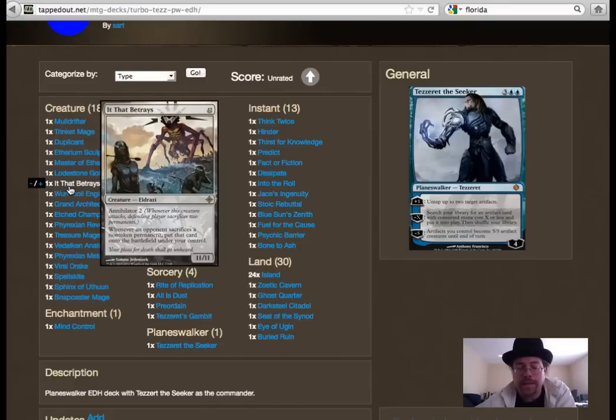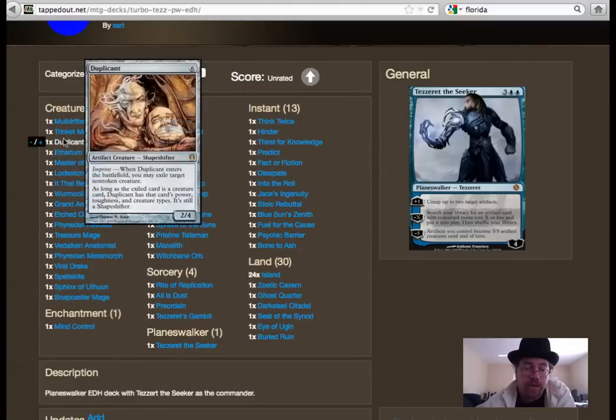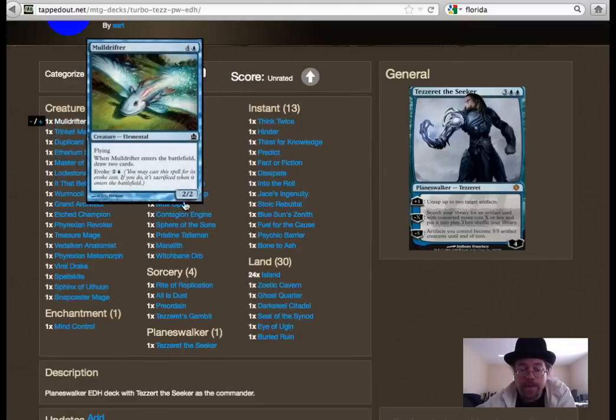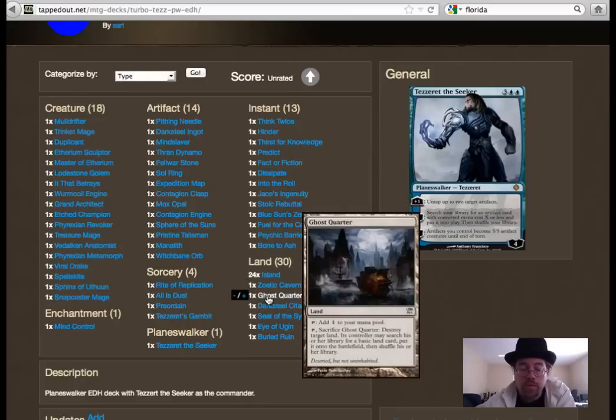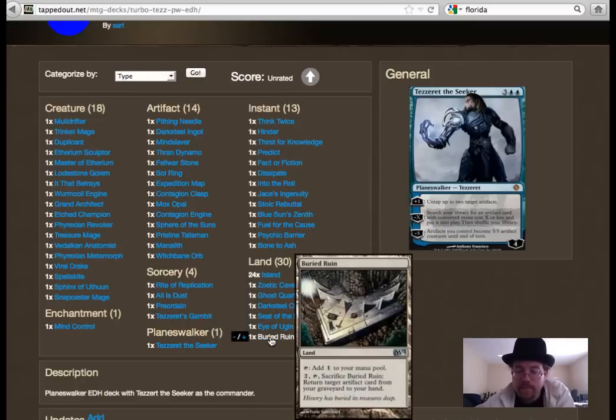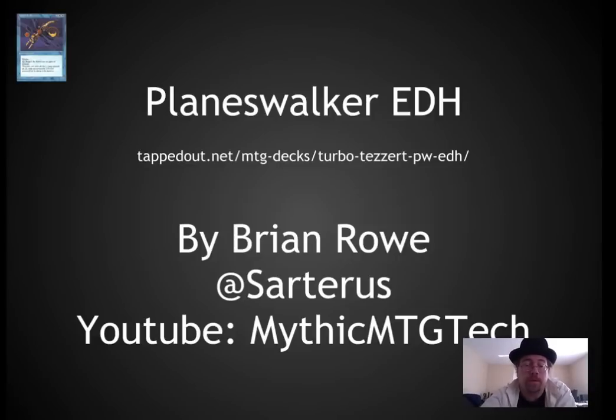I've got one Eldrazi in here to see how he goes. Since this environment only uses cards printed after planeswalkers were introduced, it doesn't have Bribery — I normally wouldn't play this in a standard EDH deck anyway. Lodestone Golem tends to draw a bit of hate and may end up being cut, but overall I'm very happy with this deck. It takes the best aspects of blue, combines them with wonderful mana acceleration, and offers lots of options.